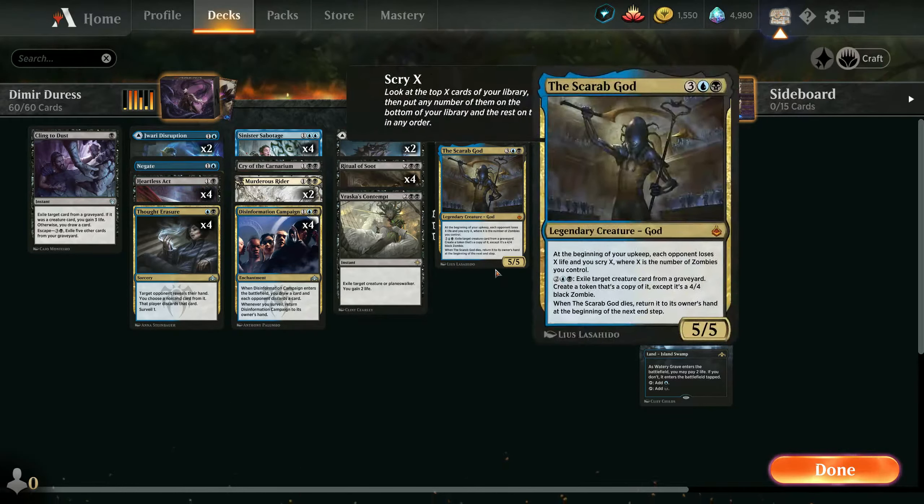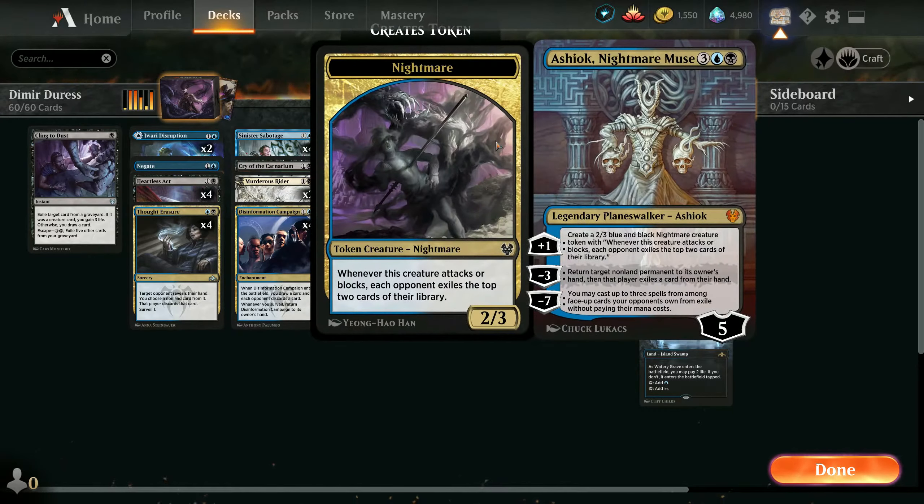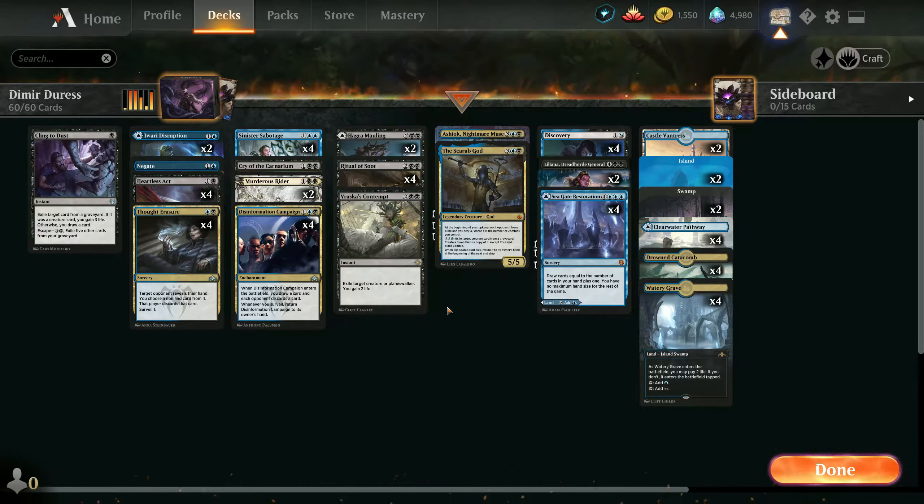Scarab God is good versus creature decks because he's hard to kill and can summon a lot of creatures with cool effects - even with Goblins you can make any kind of Goblin. One turn you get Scrying and the next turn they make cumulative value and you start winning. Versus any kind of slower decks, campaign is the main thing - once you have seven cards and they have one and are top-decking, you can clear their hand and answer everything they had on board.